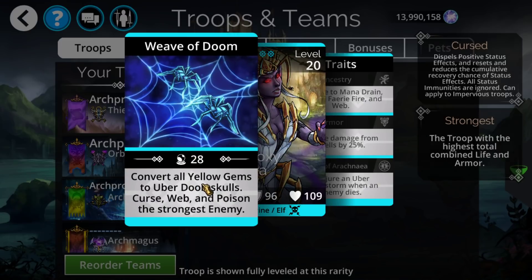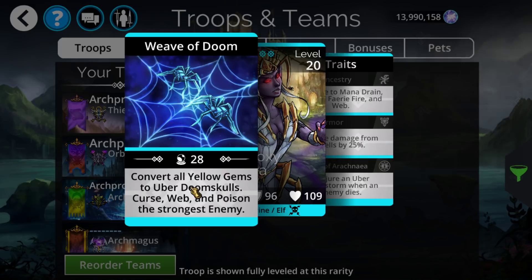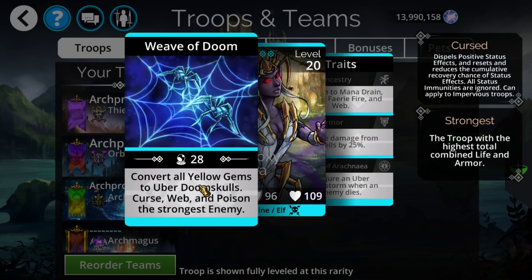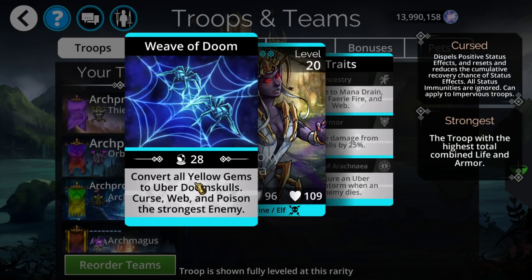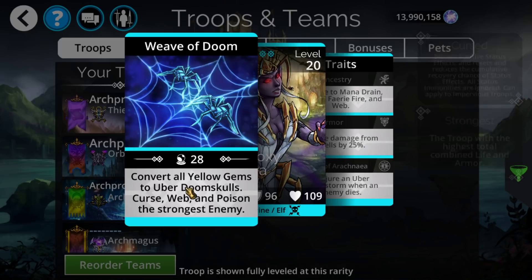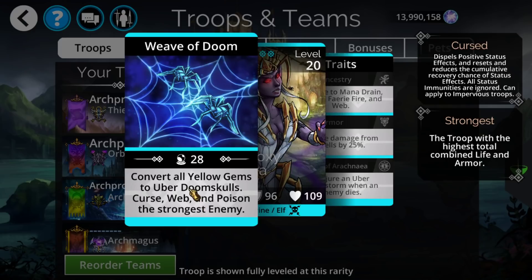Uber doom skulls are a mechanic that hasn't really been around much — they only happened during that one tower of doom event, because I think they forgot to re-add it back in for the other tower of doom event. Basically how uber doom skull works is it gives you 10 additional damage for the skull hit, and ends up exploding in a 5x5 without the corners, which is the easiest way of describing it — like a 3x3 with an extra 3 on each side.